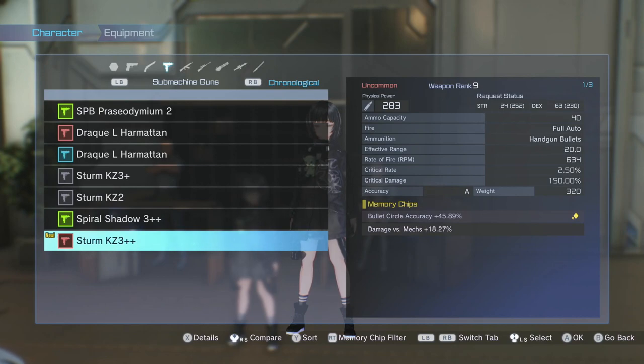The Stern KZ3 is now Plus Plus instead of just one Plus — it is weapon rank 9. Unfortunately this gun can only go to weapon rank 9. That might have to do with its rarity, but just know that some weapons will not get to rank 10 or 11.